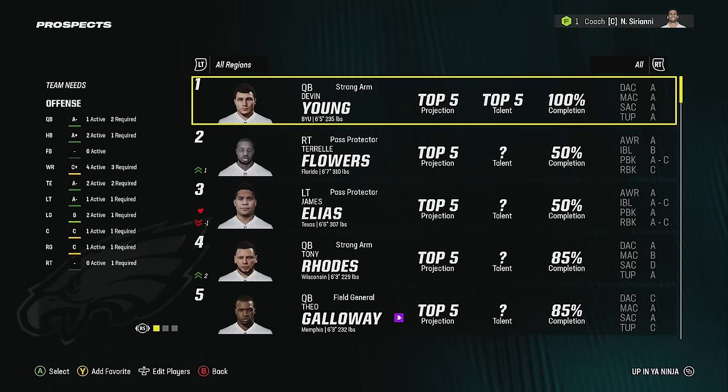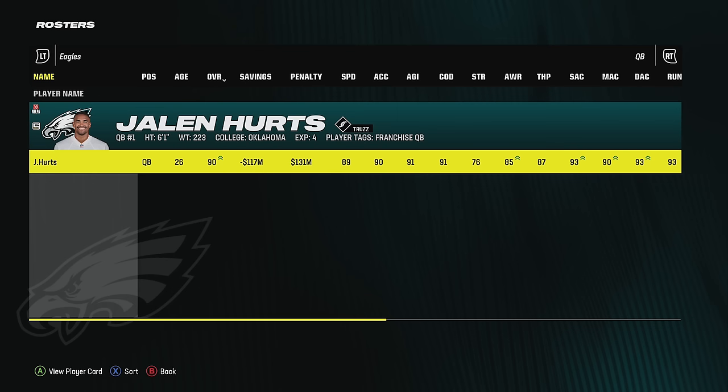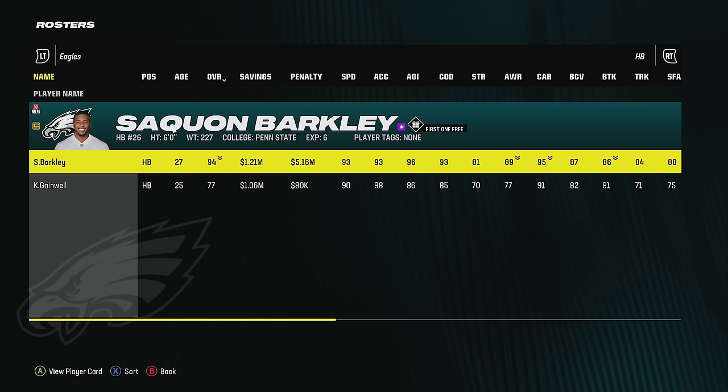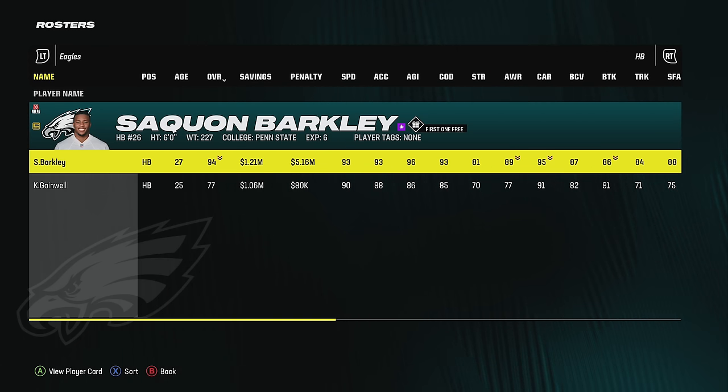The first thing you've got to do before you even bother going into the draft board prospects is you've got to find out what the holes are on your team. So I'm going to go to my depth chart or roster. This is my current roster. We restarted the league but fast-forwarded to the second season because nobody wants to play the entire first season again. So we're in the second season offseason and we have updated rosters to match the NFL — that's why I've got guys like Saquon Barkley on the team.